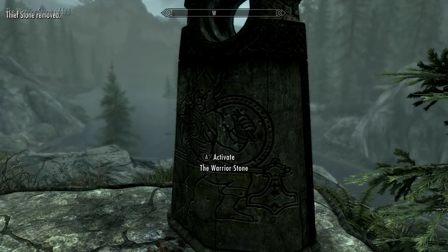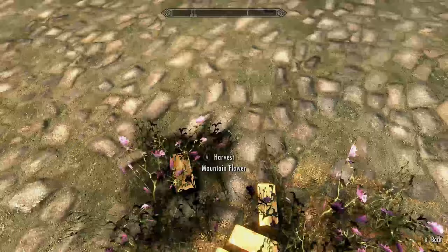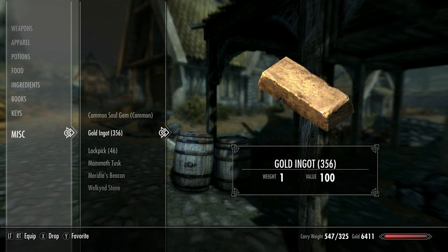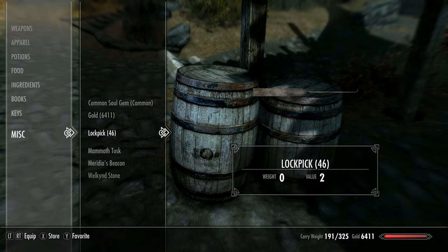We're done with the Thief Stone now, so change this to the Warrior Stone. We are going to need a lot of gold bars now, so I do recommend making use of the duplication glitch, as gathering gold bars will take a while otherwise. Drop these on the floor and get Faendal to pick them up, then exit and re-enter the city to duplicate them. You want at least 350 of these. This will get us to where we want to be in the smithing skill tree.